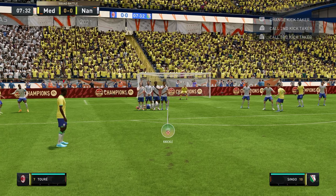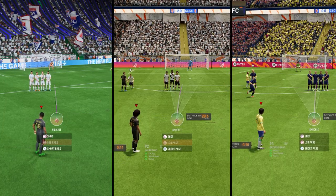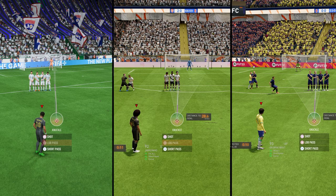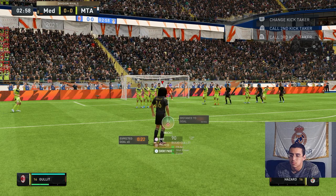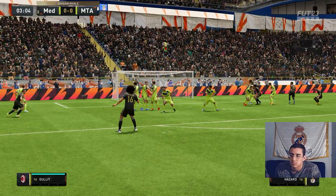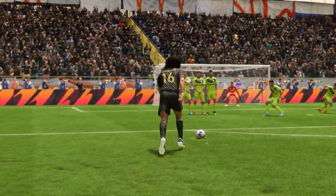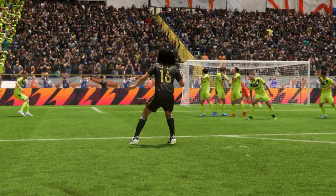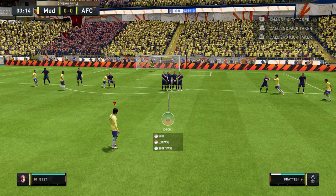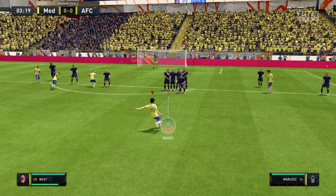The next step is moving your camera with your left stick. This is very important because it allows you to point the arrow to where you want to shoot the ball. However, keep in mind that even if you point the arrow straight at the goalkeeper, the trajectory of the ball can still change — that's how knuckle freekicks operate. They are very unpredictable, so always keep the arrow as straight as possible to minimize the curve on the ball.